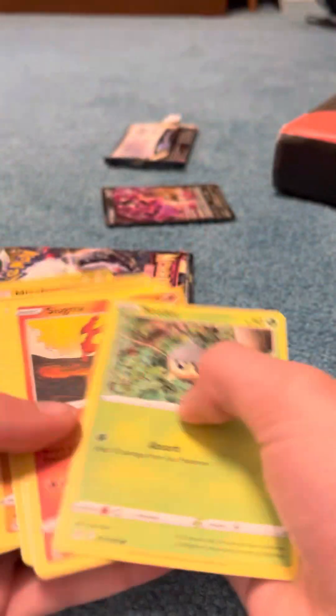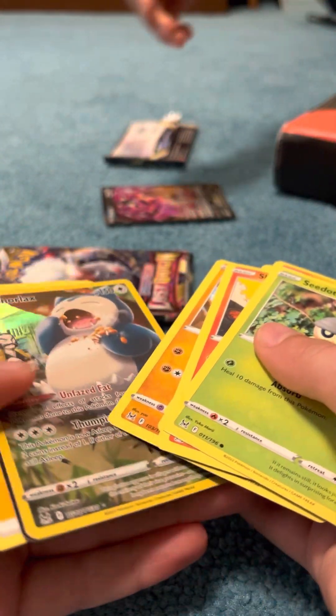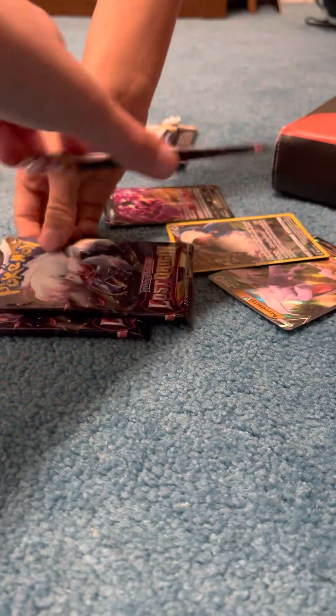Is this a white or a black? Black, so you're gonna get something good guaranteed — a holo or better. Oh nice, an Aerodactyl and a Snorlax character! What?! You've got a double banger! I've never gotten a double banger.